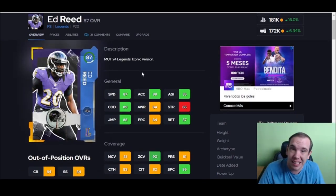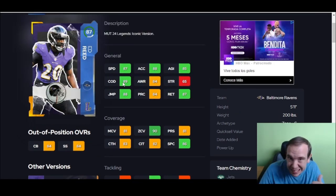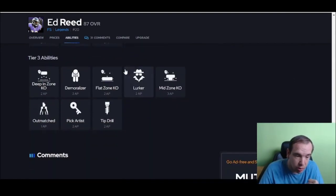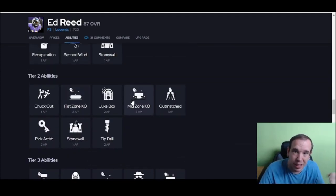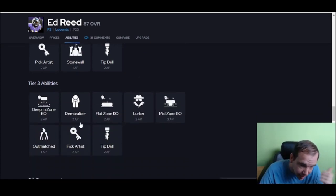Ed Reed is here, and he's still the only free safety that gets 90 zone with 80 man. Sean Taylor's band is 55 and is unusable. Ed is still okay — he's not the best, but he's okay. Ed's going to be a must-have because of the lack of talent at his position, and he gives you KOs. Mid zone KO and a flat zone or deep end — you can mix him up, which is pretty important.